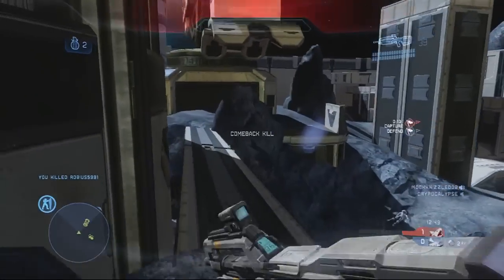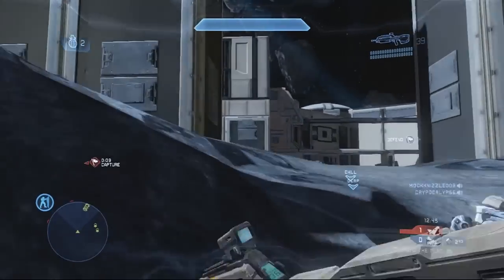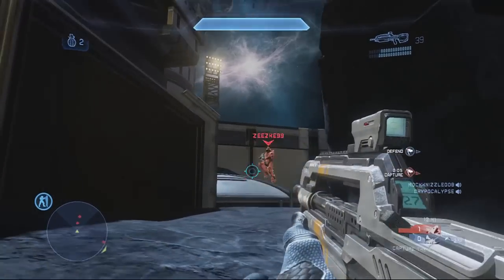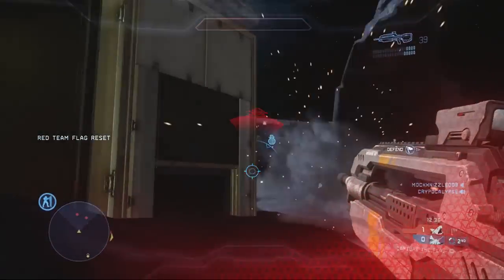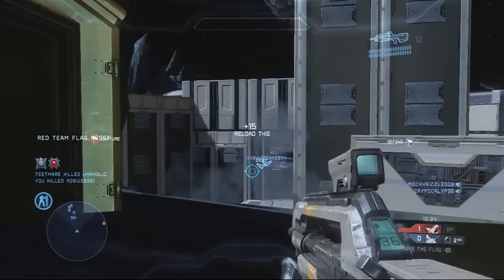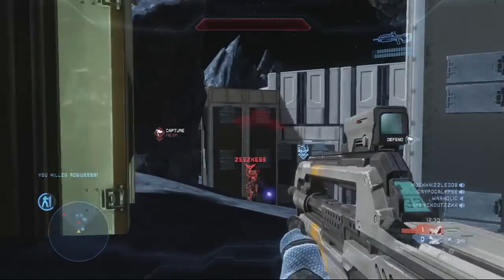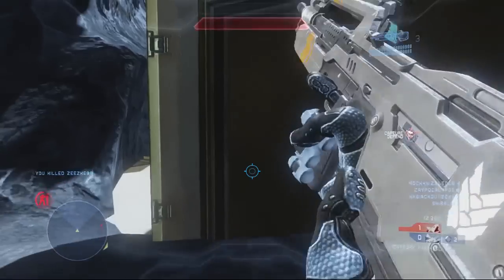Basically you've got two Hogs, two Ghosts, and a neutral Mantis, and two bases. It's a very straightforward big-team map. You can play it with pretty much 5v5 and up. It's really fun for Slayer, of course, and Capture the Flag, as well as Extraction, which I would highly recommend.